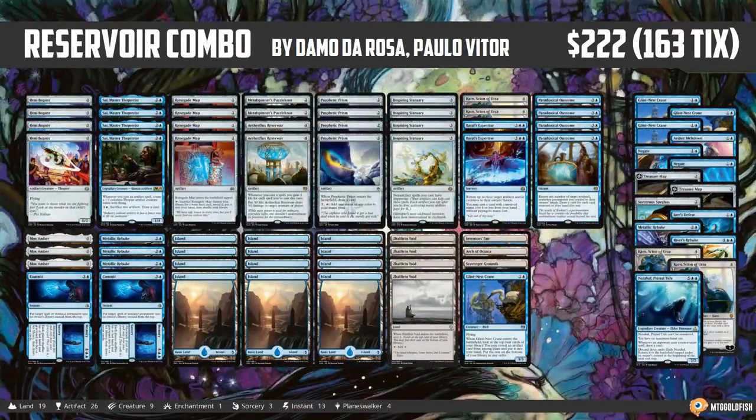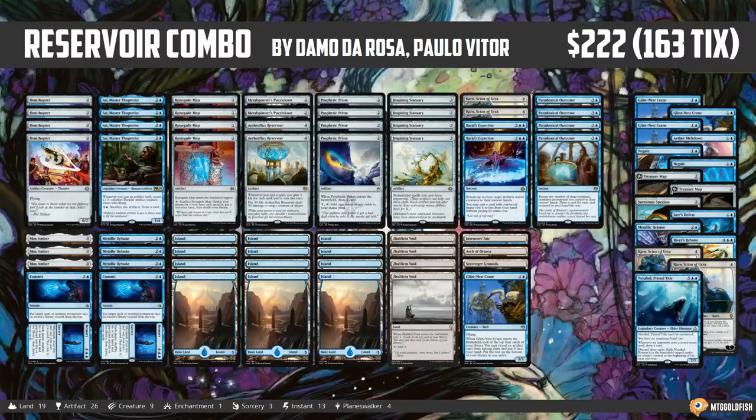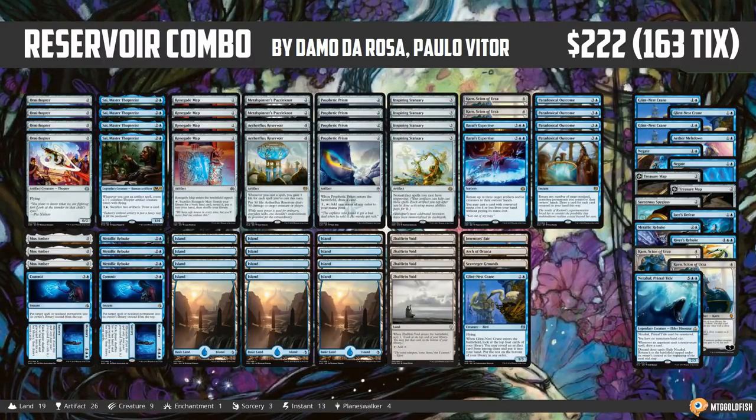We also got some Aetherflux Reservoir combo, a deck that's been floating around for a while, legitimized itself at the Pro Tour as one of the five most played decks. Strong players like Paulo Vitor Damo da Rosa took this deck to the event and thought it was a really good option. Thanks to M19, this Storm-esque combo with Aetherflux Reservoir is finally a thing. It's only a thing for a couple months since rotation will take away Reservoir, Baral's Expertise, and Paradoxical Outcome — but for now, if you want to Storm off in Standard, it's a pretty legit option.